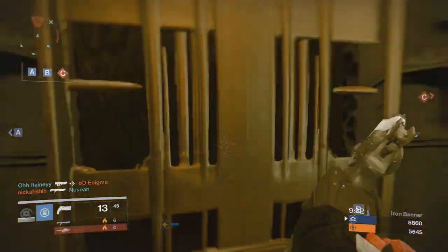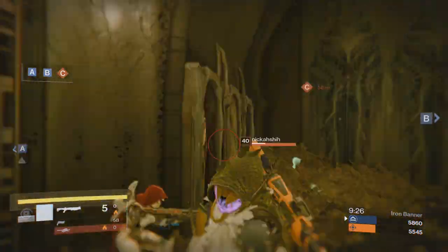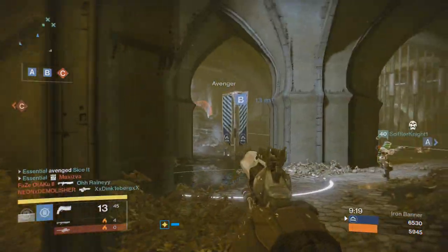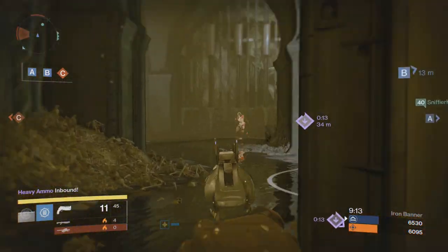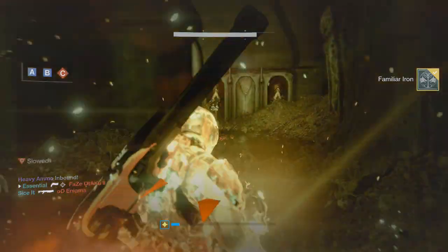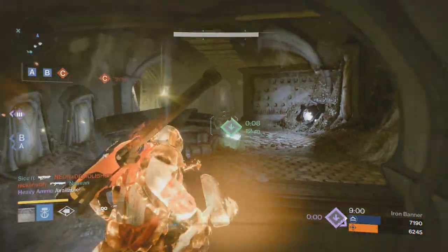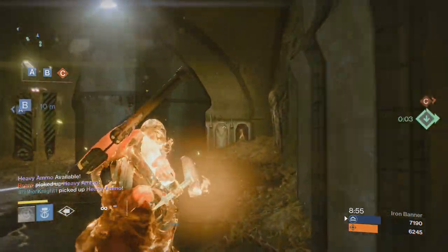Now, the best Iron Banner super so far that I've encountered is the Solar Titan, which I'm using in this video. It is just broken to the max. You don't get killed by a Golden Gun while using it, and you have more shots than a Golden Gun does. Before this DLC, the Golden Gun was the best PvP super, but the Solar Titan gives you so many advantages compared to the Solar Hunter that it's largely irrelevant to run Hunter online unless you're running Shadow Shot to charge up a friend's super.